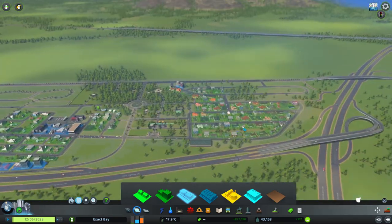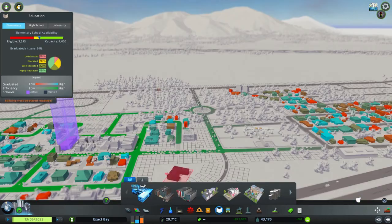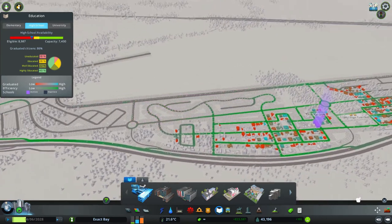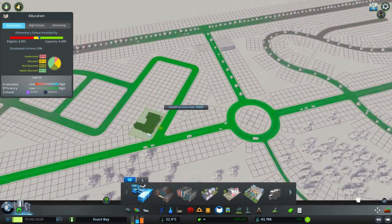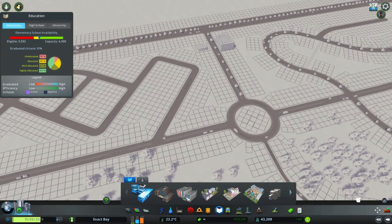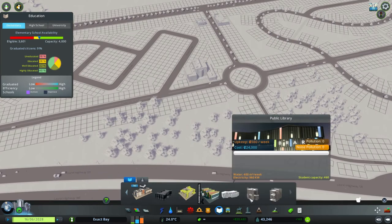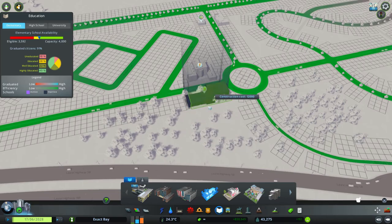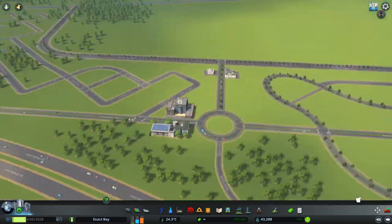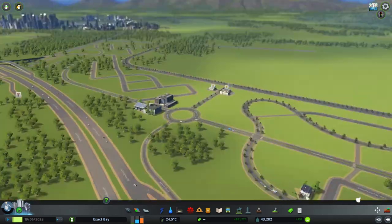Okay guys, I'm going to leave it there and we'll come back. In the next episode we will see about filling this out even more. Just before I leave you, let's have a look - our elementary school capacity, our highway capacity, high school capacity is not great. So I need a couple more schools somewhere over here. Let's go standard high school kind of right over there, and we'll do a couple of elementary schools over here as well - the community school. That should help us out on this side of things.